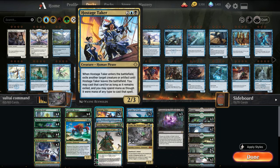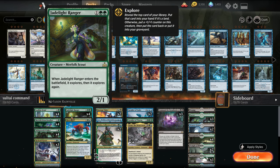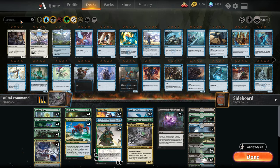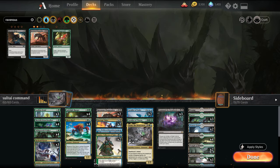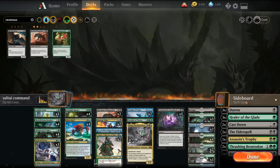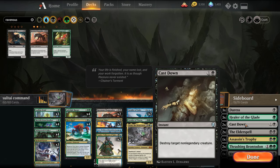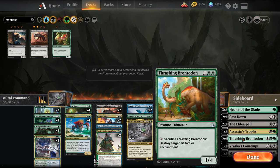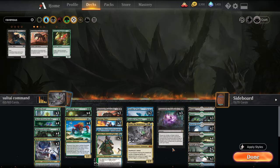I'm actually considering dropping Vraska and one other card, putting in two Ravenous. I played the mirror before the computer crashed and Ravenous was the mirror breaker. For the sideboard: Duress versus Control, Healer versus Aggro, Cast Down, Elder Spell, Assassin's Trophy as removal package. Brontodon versus Nexus, Vraska's Contempt versus Planeswalkers, and Massacre Girl as a sweeper.